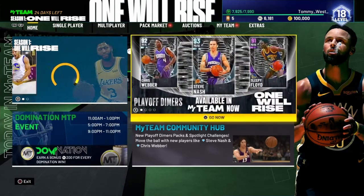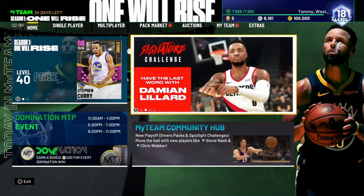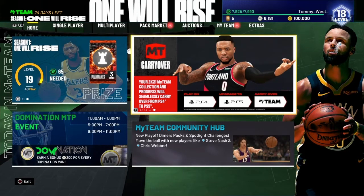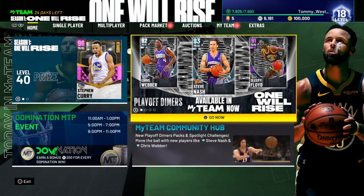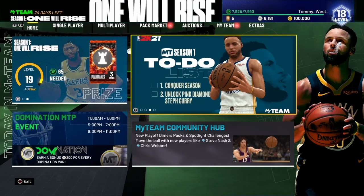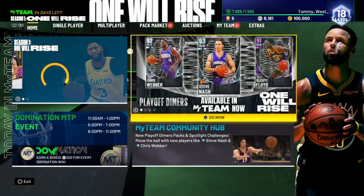Especially if you're just starting out, it's probably better to go with the Phoenix Suns playbook to help get you through domination, challenges, and whatever else you need to do in the game. That's going to do it for this episode — kind of a short one, but I wanted to get this information out to you about the Phoenix Suns playbook. I highly recommend it. The Thunder playbook also has some good stuff — might do a breakdown for that soon. Please like, comment and subscribe — I love you guys and I'll see you next time, peace.